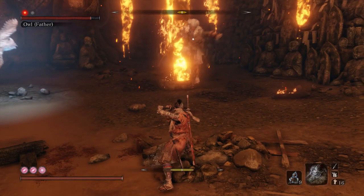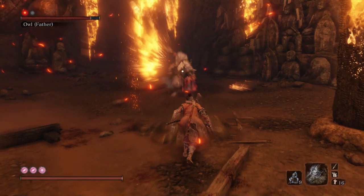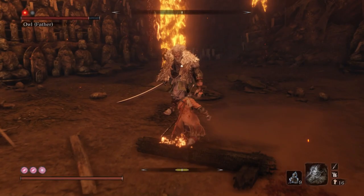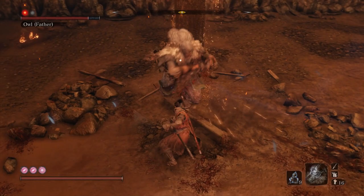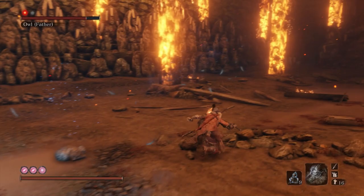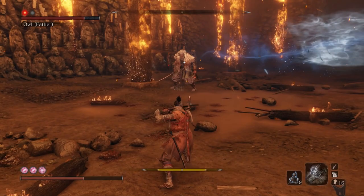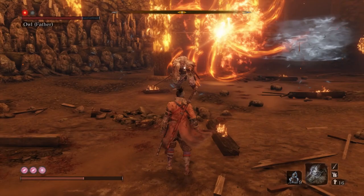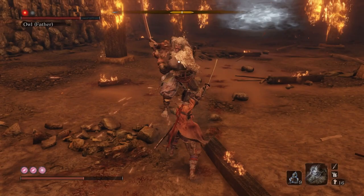Also watch out for that kick he does on the backflip — he actually tosses shuriken there, so be careful. And watch the fire that he does with the owl — jump it. You can counter his thrusting attack because he always follows it up the same way. I feel like I keep getting cheated out of my free hits.